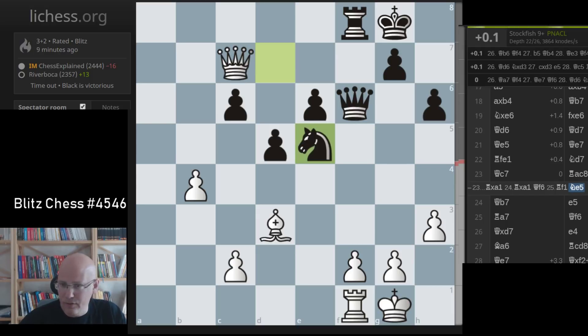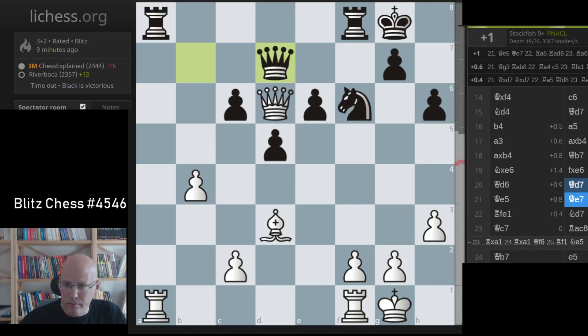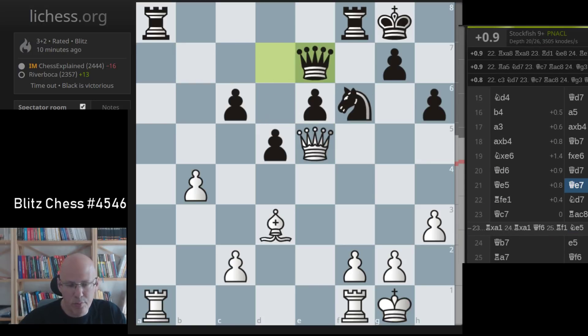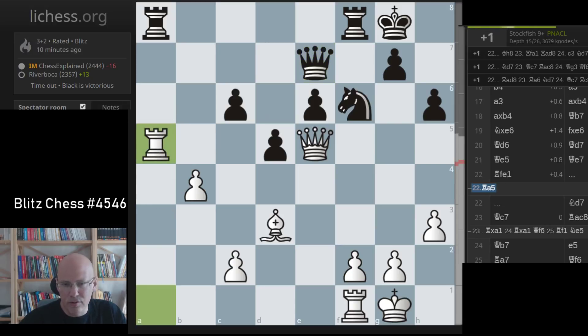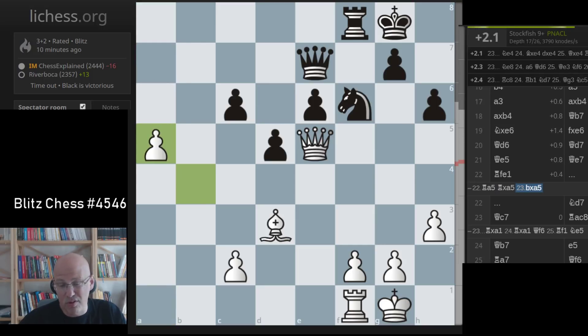Here I've got nothing. That means I have to really be more precise here. Rook a5 is an interesting move, trying to double on the a-file and basically claiming that the a-pawn is too strong, which is probably true. The a-pawn supported by the bishop will be very strong.